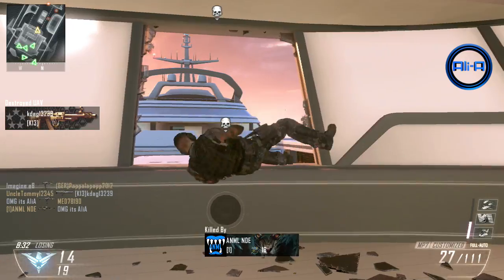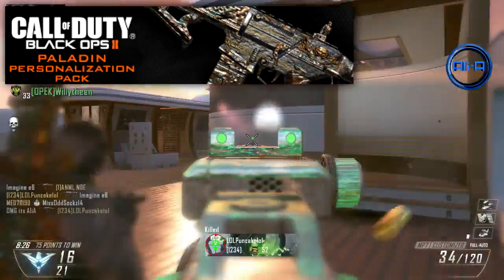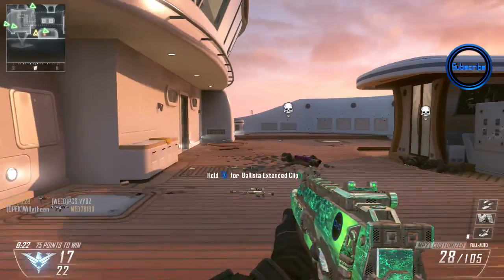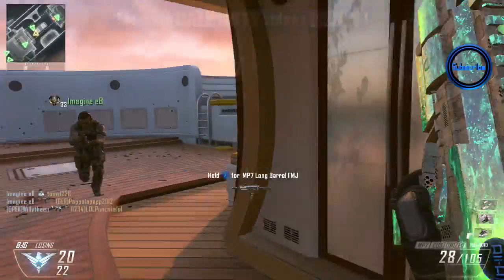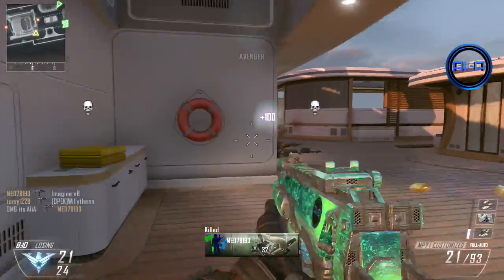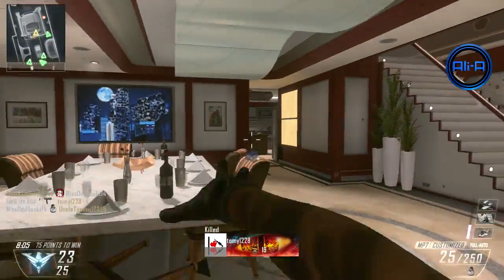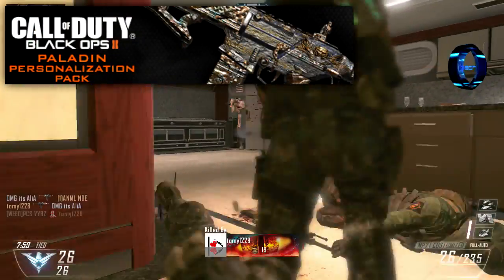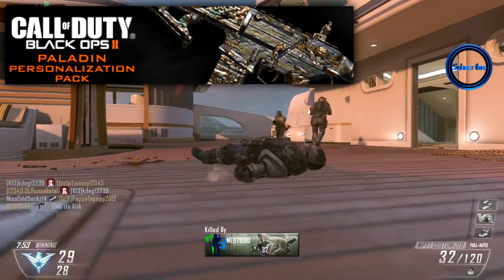The first two camo packs are Comics and Paladin. For those of you guys who watched my videos last year when I covered all of the Black Ops 2 DLC, you may recognize these. Last year for Black Ops 2 there were several different voting options throughout the year — we could vote on which camo packs you wanted available to buy. Comics and Paladin actually lost out in some of those voting campaigns. The voting campaigns were done separately over different systems: there was an Xbox campaign, a PlayStation and a PC campaign. Paladin did actually win on PC and I covered that on the PC version last year, so that is on my channel.